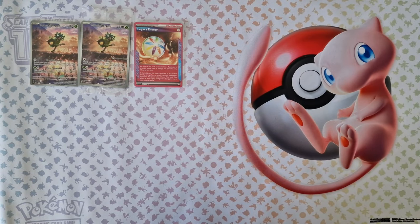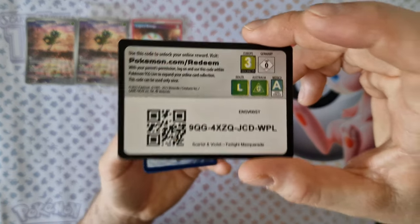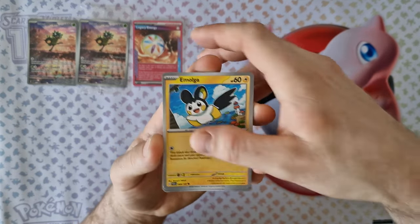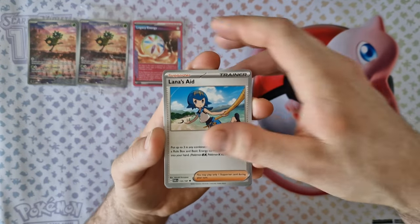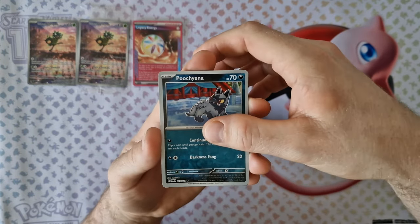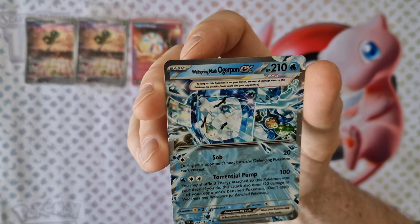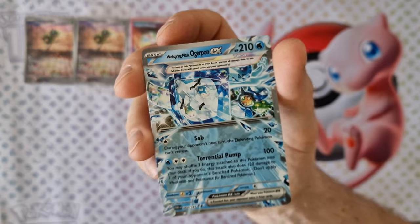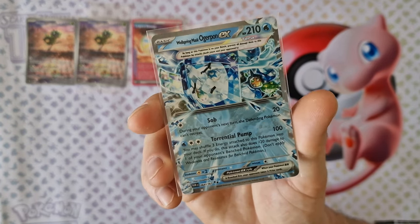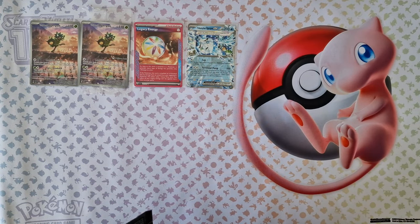Fifth booster: energy, Draclet, Emolga, Clobbopus, Morpeko, Lynea, Tinkaton, Kontrol, the Barbaracle — there is Warbroom. Poheina, frost reversal, Okidogi. Last card: Froslass EX — Ogerpon. It's a very strange illustration, it's the old illustration card. For me it's nice, it's very strange but for the collection it will be okay.